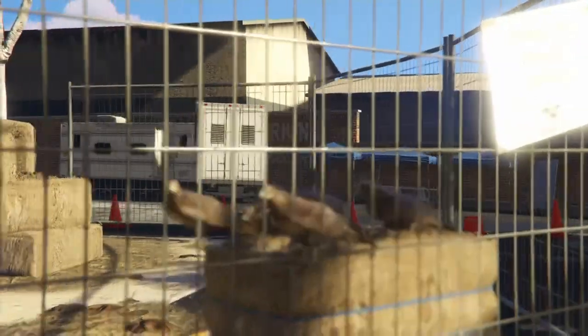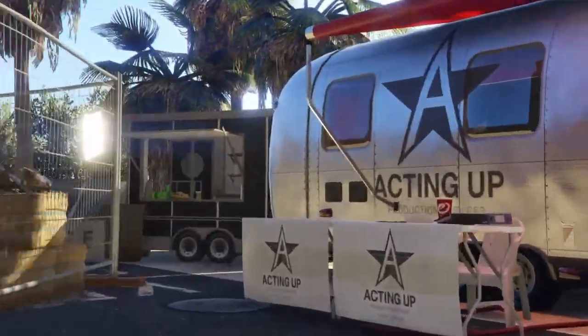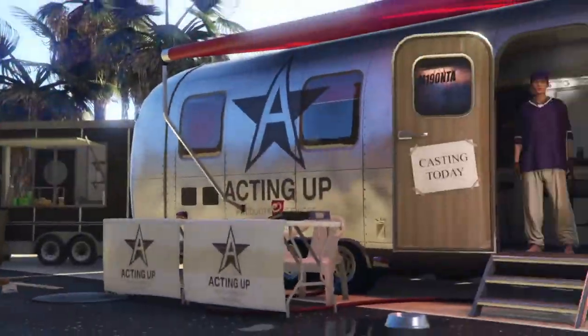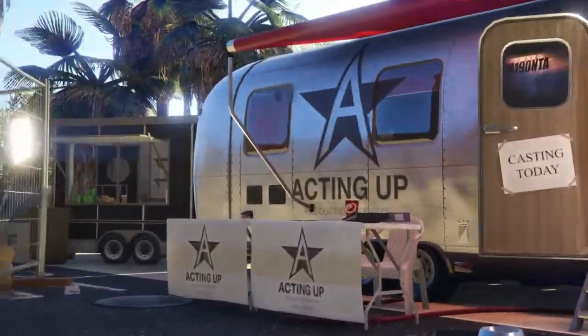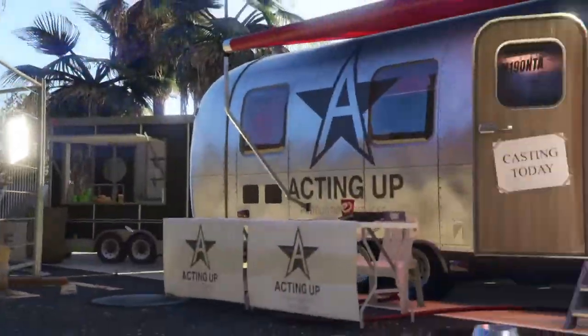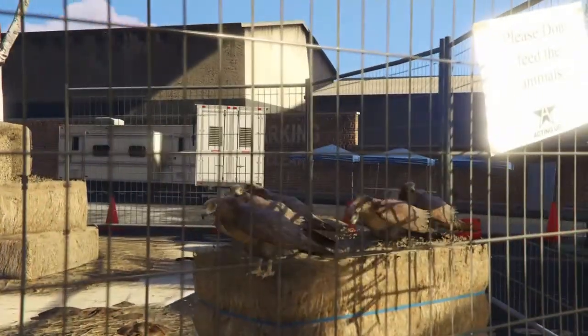I suggest tying a rubber band around your joystick and doing something else for a while. Now if your birds don't duplicate, you'll have to go back into an online session, put on a parachute, come back to story mode, then load up director mode again and they should duplicate. I'm going to fast forward all this and I'll see you at the end.